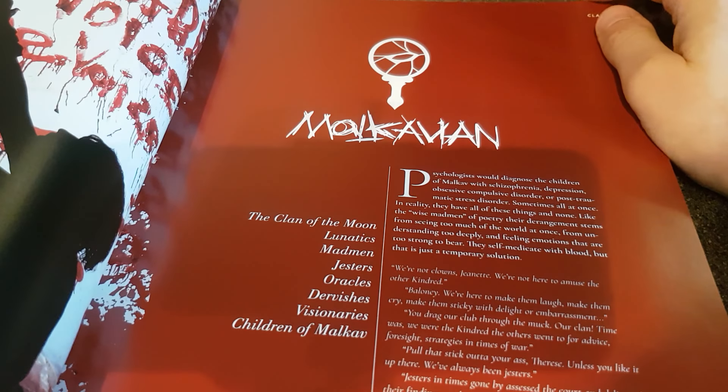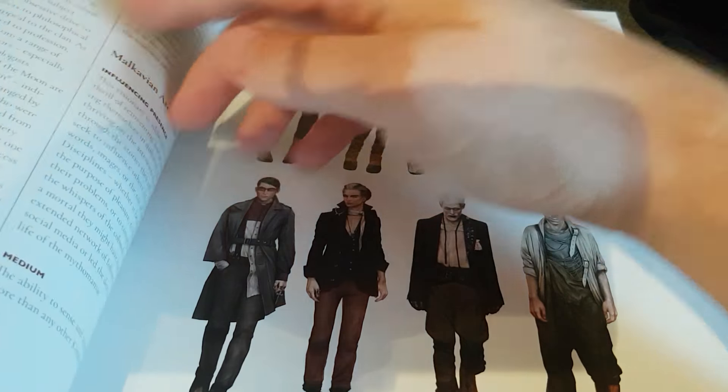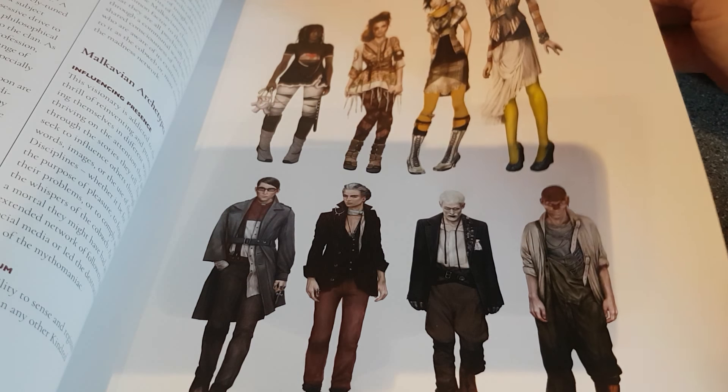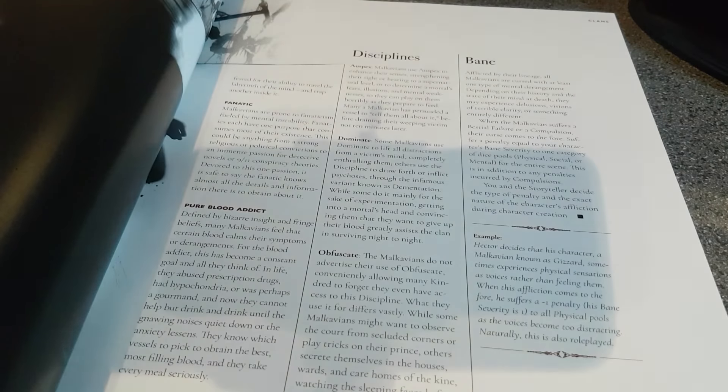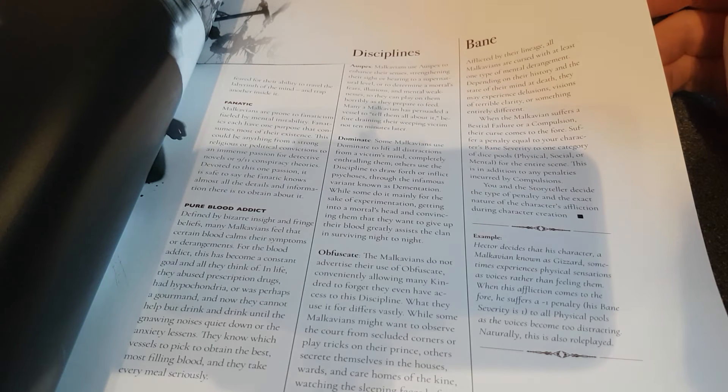Gangrel can turn into wolves and bats. The Malkavians all carry a madness within the clan — the traditional Malkavian trope is the kooky vampire.